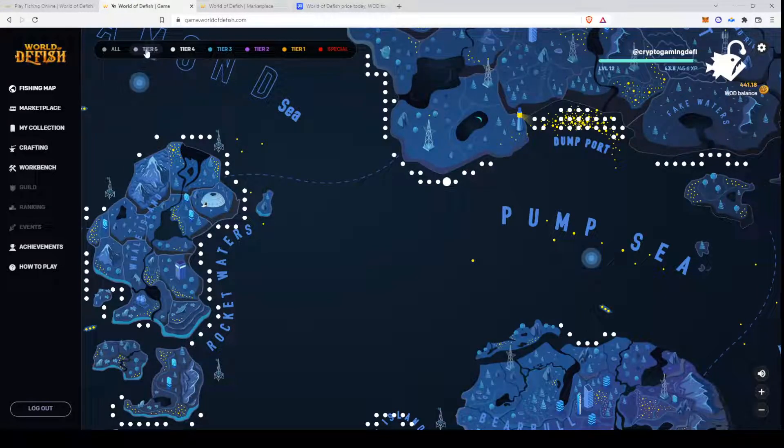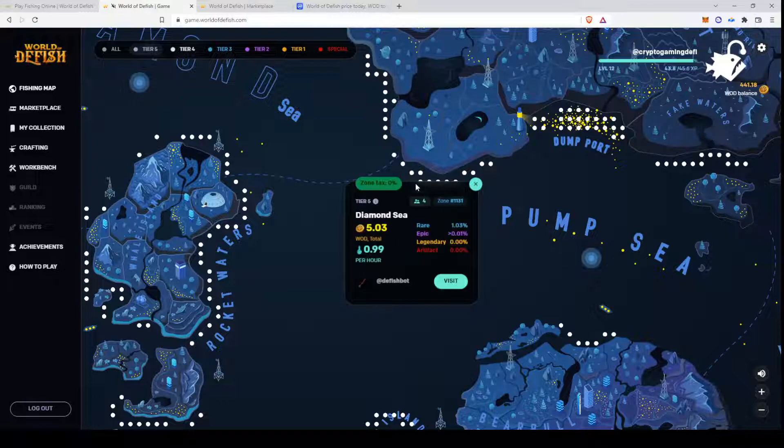If you want to move from tier 5, which is the first tier you can go fishing, to tier 4 and so on, you have to level up your gear and level up your character level. You can find that here. Basically you just click on the fishing spots and try to find a good spot to fish. The amount you earn depends on how many people are fishing at the spot right now and the zone tax.